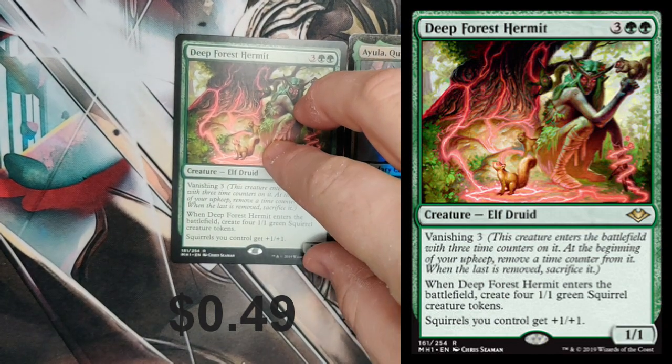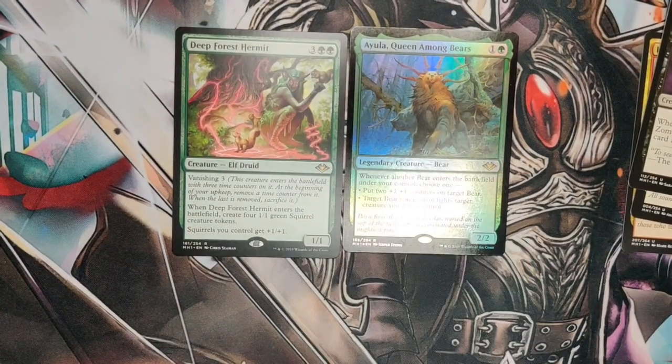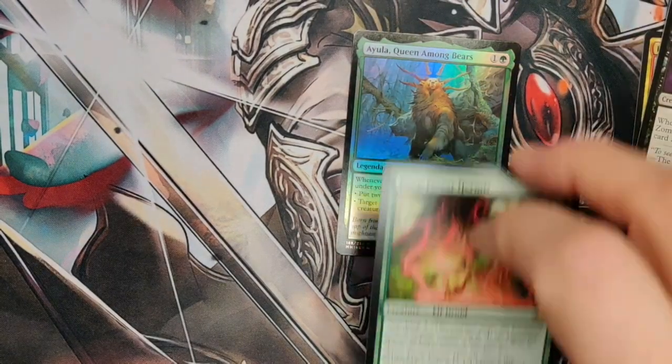Another one of our favorite cards for our scroll deck — Deep Forest Hermit. Two Rare pack with the Iola. I love that pack.